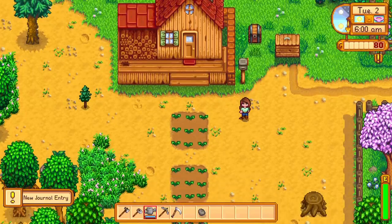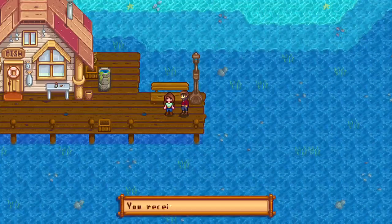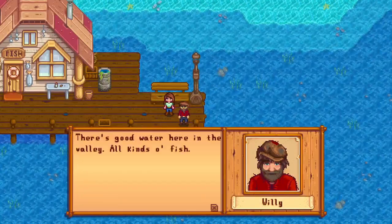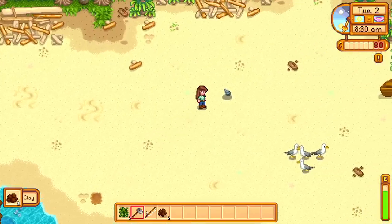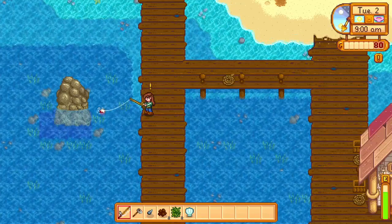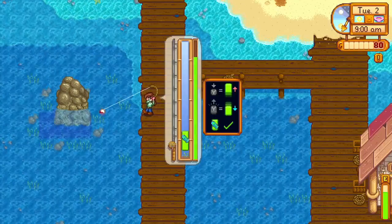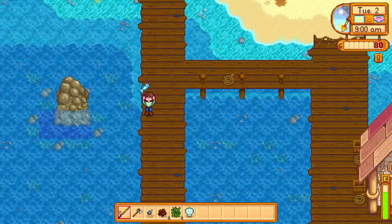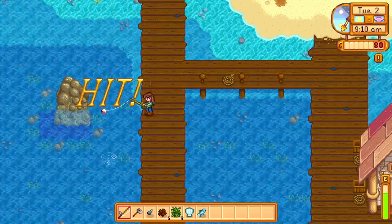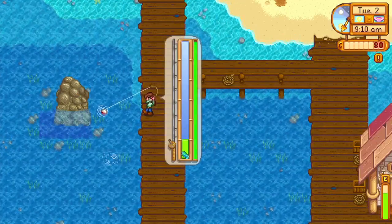The next day we wake up to a letter from Willy who tells us to visit him on the beach because he's just come back from a fishing trip. I water my crops and head down there immediately because fishing is one of my favorite things in this game. After the cutscene I head to the beach and collect some things — I pick up some clams and use my hoe on the worms wiggling in the soil. You want to do that anytime you see them because you can get clay, artifacts, or special things to donate to the museum. The longer you fish and the more fishing skill you build up, the bigger your bar will become, making it easier to keep the fish on the bar.